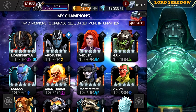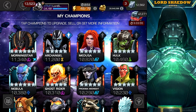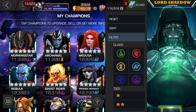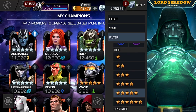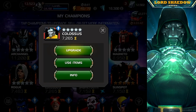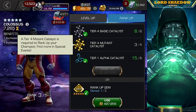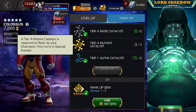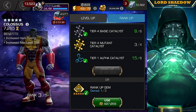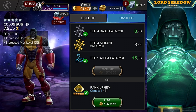I try to limit the amount of wait time before pulling the trigger on something I was wanting to do. All right, so without further ado — who is it gonna be? It's gonna be my boy Colossus! He just recently got an upgrade, and as you can see I have a three-to-four. I also have a four-to-five rank-up gem, so I won't even need to use any resources.